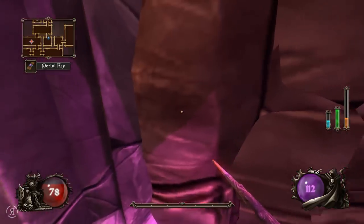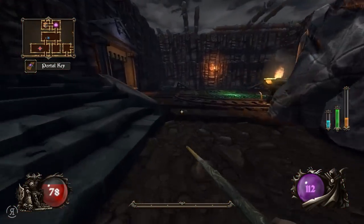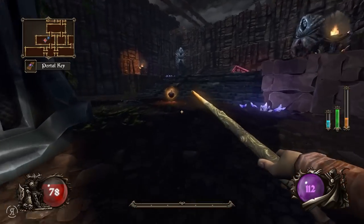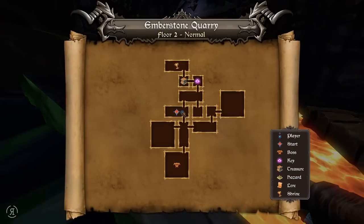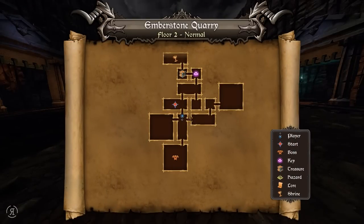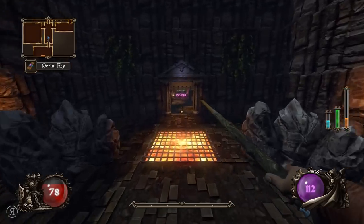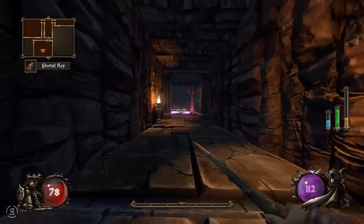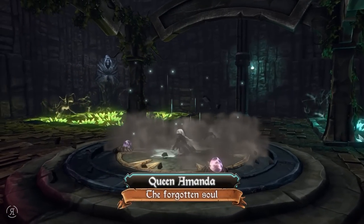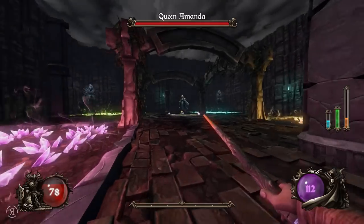We are doing quite well. The alchemy is basically going to be useless for us in the next battle. I'm actually thinking I might die in this particular one. We do have a pretty strong magic wand and I can only hope that will carry us through. Queen Amanda - that's new, I haven't fought her before. Let's do this.